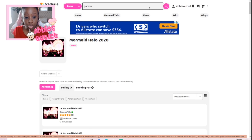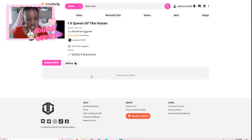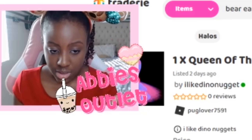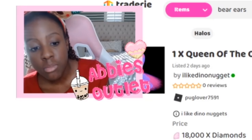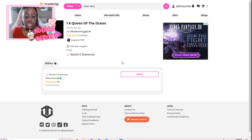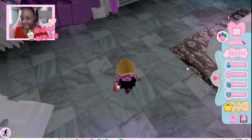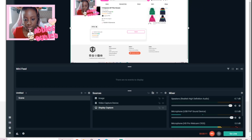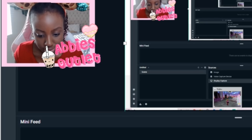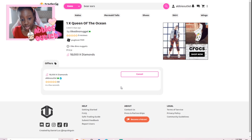Now I'm going to try the site out for myself. I found a listing for the queen of the ocean skirt — the money slipper — for 18,000 diamonds. I submitted an offer at the listing price of 18,000 diamonds. I needed to get some more diamonds first, but I got them. Now I'm waiting for the seller to respond to my offer — they listed it two days ago so we'll see.